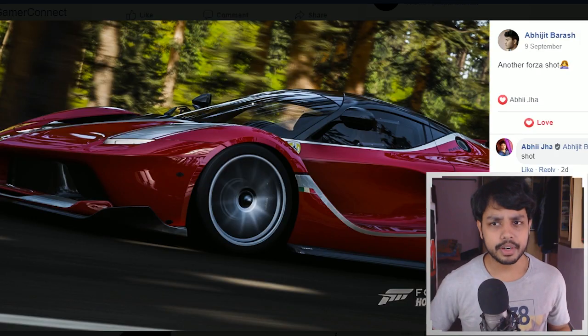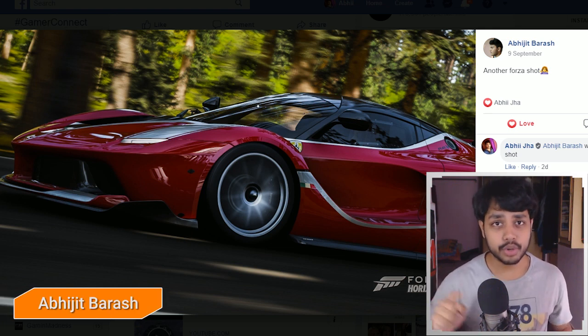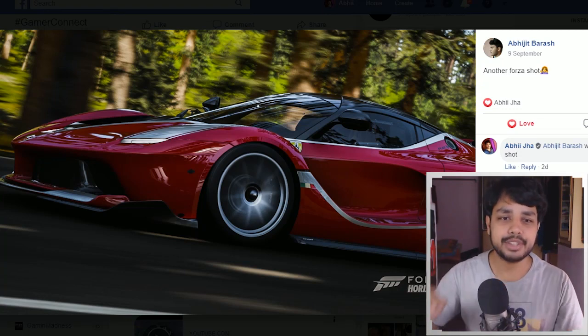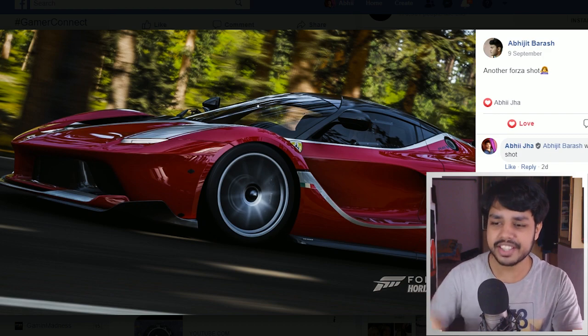Of all GamerConnect community showcase submissions, there's one thing which is common and that is screenshots of Forza Horizon 4. Abhijit Baraj once again with another cool shot of Forza Horizon 4 — that looks pretty insane. I'm not a car savvy guy but I know it's a Ferrari and it looks absolutely insane. Photography in Forza Horizon 4 is what that game is made of — new wallpaper!